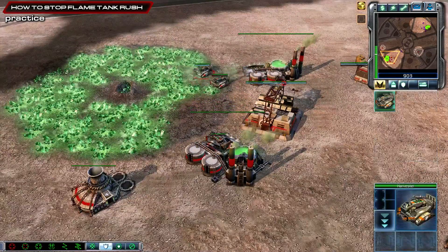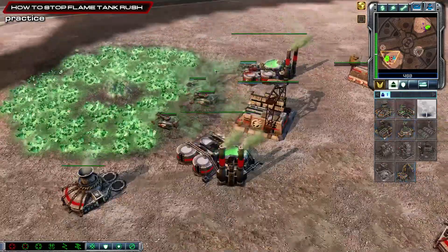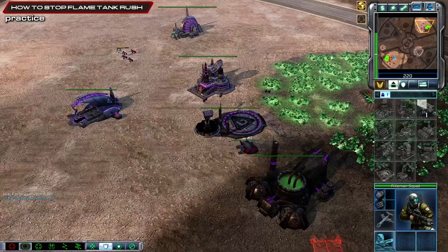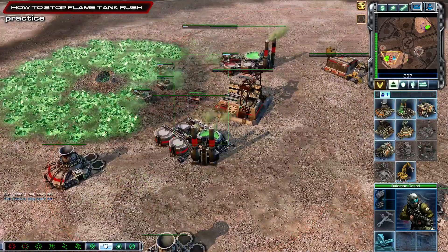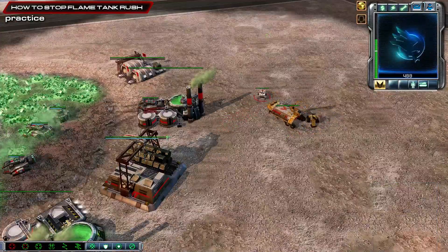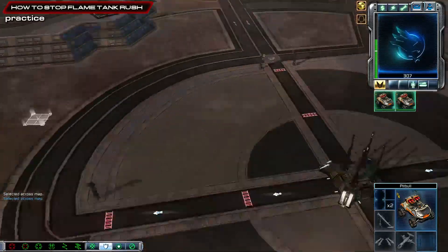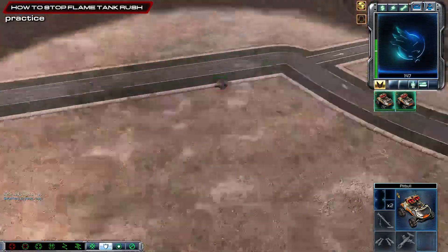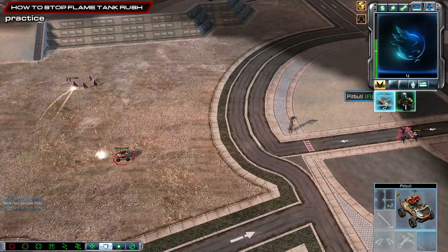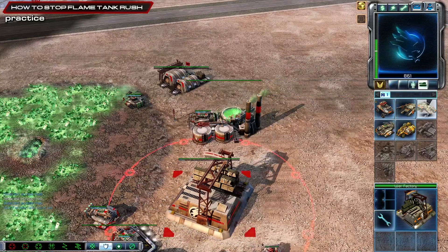Just because if they kill one power plant it's very annoying. We're going to go pitbulls - three pitbulls. I'm going to change it up a bit and show you a better build. One pitbull here, then we can move our MCV to the right. We want about three pitbulls and then we're going to go into two APCs. He's kept the operation center, so it's more than one flame tank - we've got to be a bit careful here.